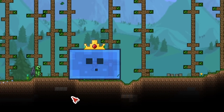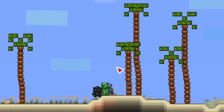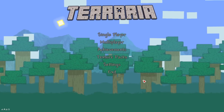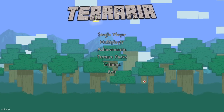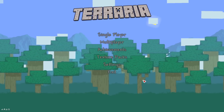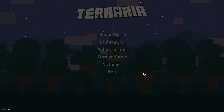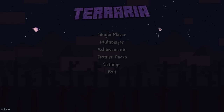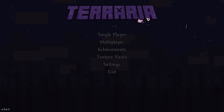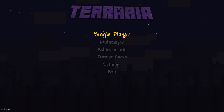Hey everyone, welcome back to another Terraria 1.4 video. Today we are checking out a Minecraft texture pack for Terraria. We've seen this in a previous video where I was checking out a bunch of texture packs — it's made by Melster, so shout out to him and everyone else who helps him on it. When you launch the game, the Re-Logic logo is actually Mojang themed, which is a nice attention to detail.